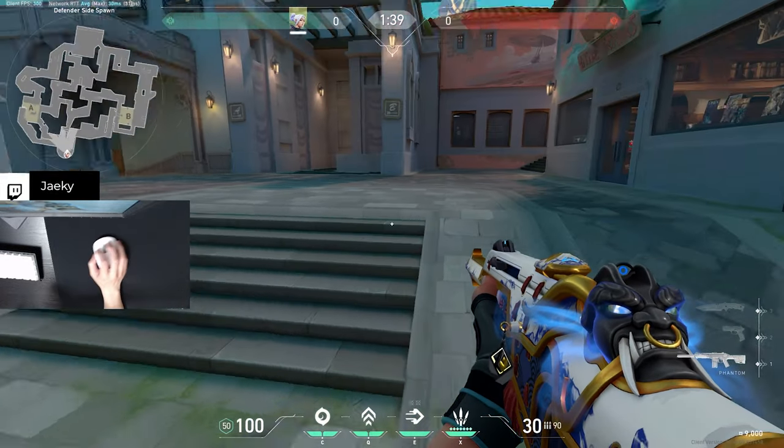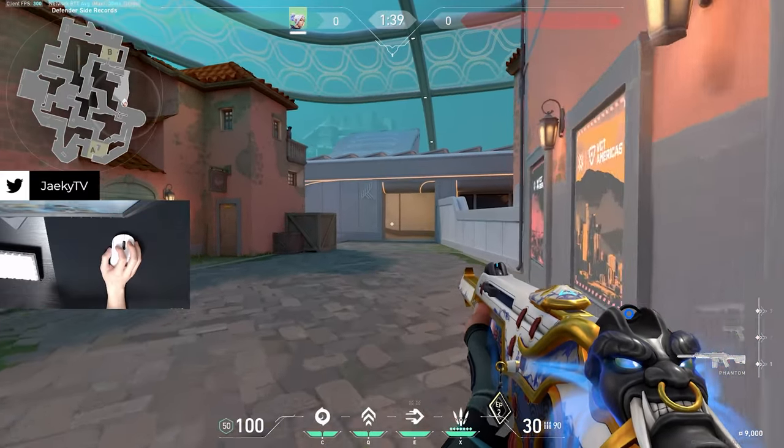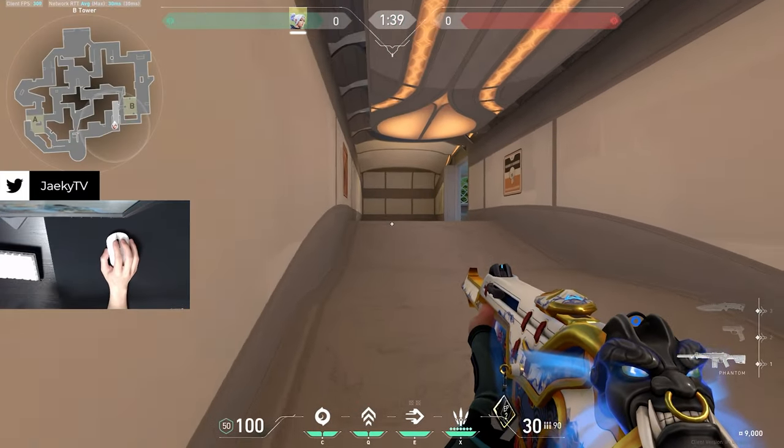Starting off, we have Defender Spawn, also known as CT Spawn. Moving over to the B site, if we take the upper area, this is called Tower, also known as Heaven.